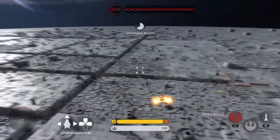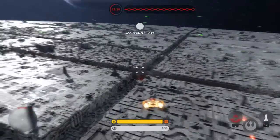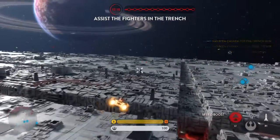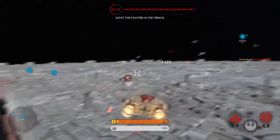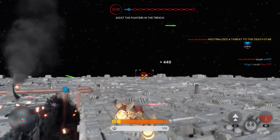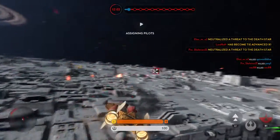All wings, the Death Star has an exposed exhaust port at the end of that trench. Go in full throttle and take it out. TIE fighter incoming. Cover our fighters in the trench. Hostile down. Darth Vader is out there. Watch out, there is TIE advanced.